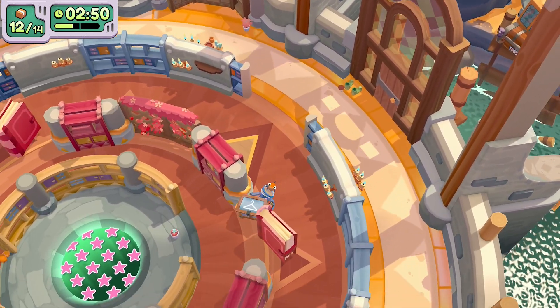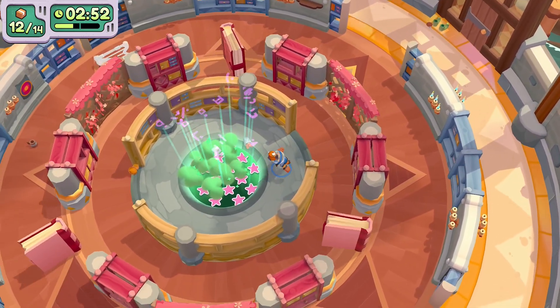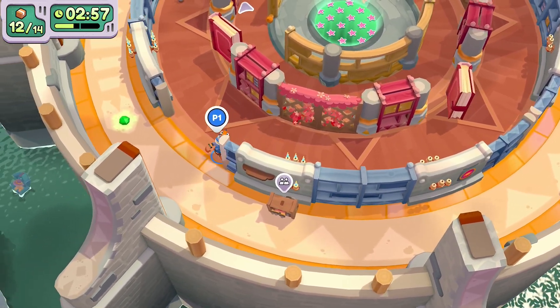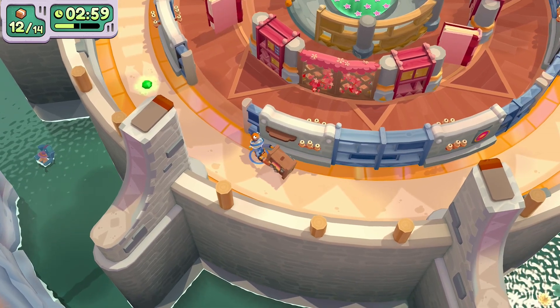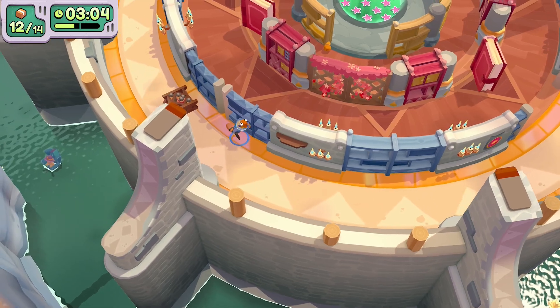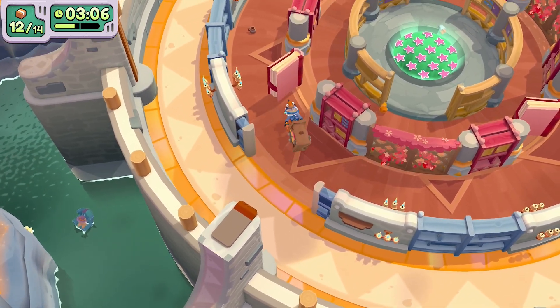As you can see, you have ample time to do this level. With the mirrors, take your time because you can accidentally break them very easily. Instead of waiting for the bookshelves to open, just drop your item, hit the candle, and it'll open automatically.